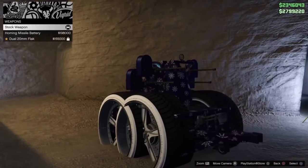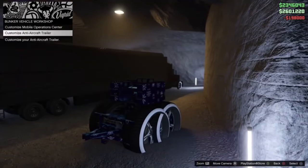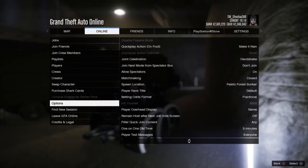Go to Anti-Aircraft Trailer, go to Weapons, and change it to this one — that's the last menu right here. Hit Pause, go to Online, and find a new session. Simple. It can be any session.